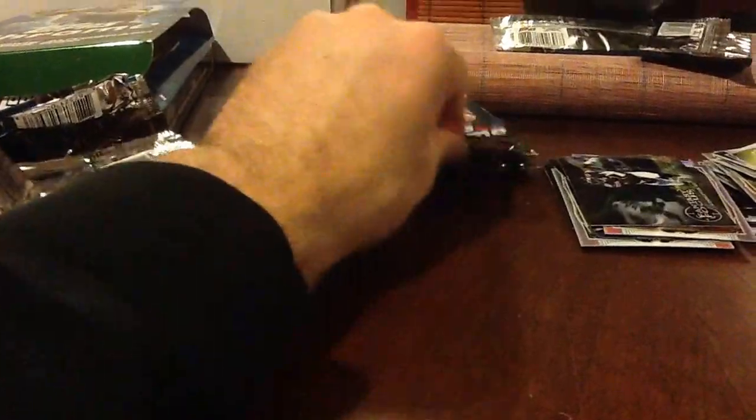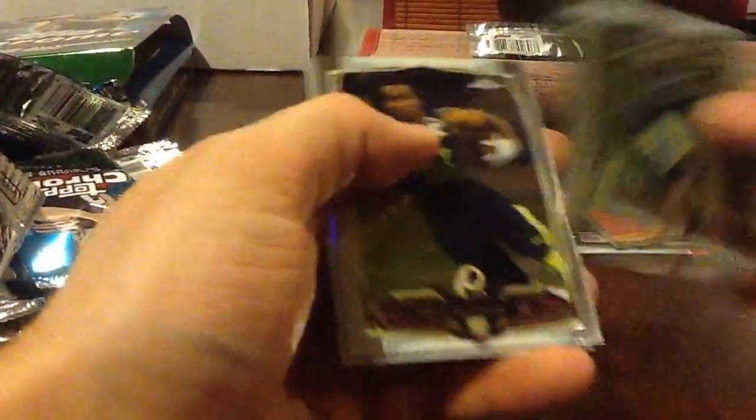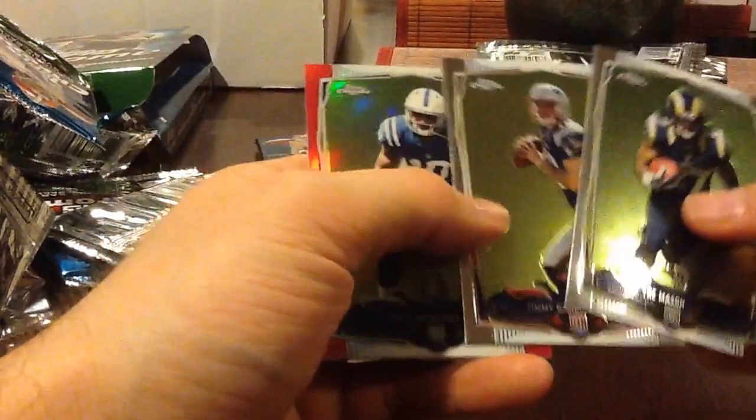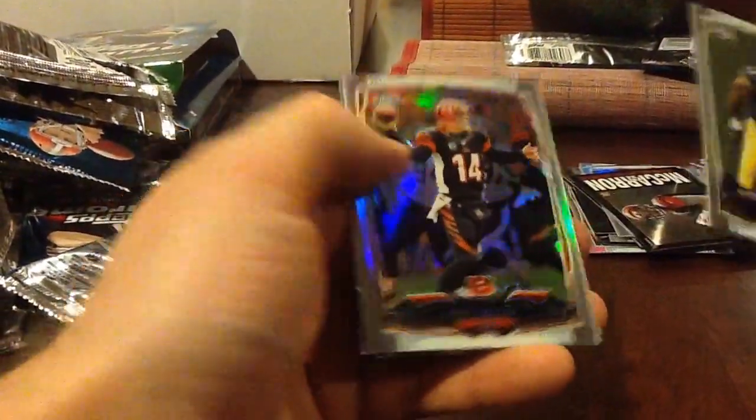Fantasy Focus — we got a Sammy. Still waiting on our Robert — I mean Otto. D'Anthony. Earth's Refractor. AJ. D'Anthony again. That's a nice looking Dante — that's pink, numbered to 399. Dalton Refractor. A Brown 86.